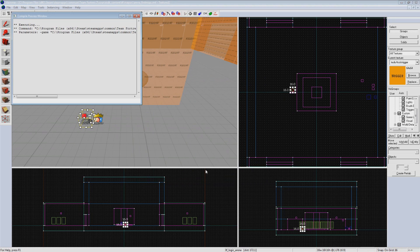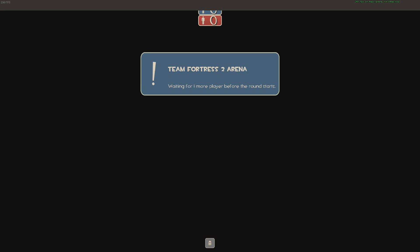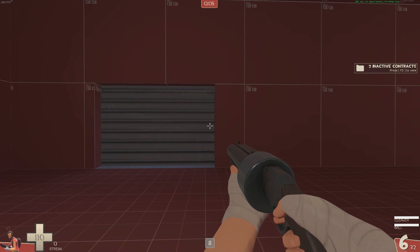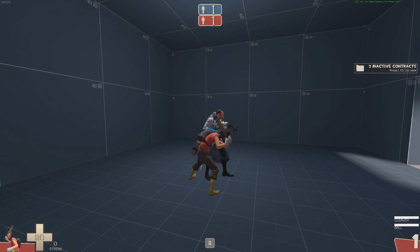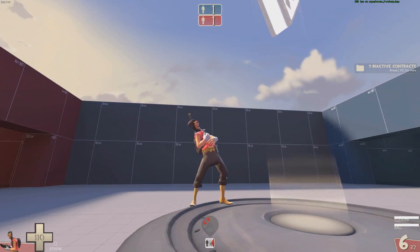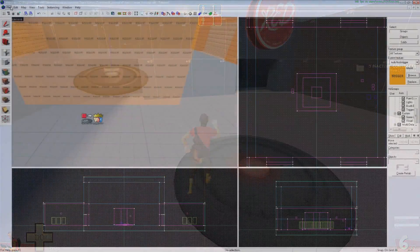Give it a fast compile to test it out in game. A problem with testing Arena maps is that you need more than one player in the game to be able to spawn. Luckily we can use a bot — open up the console and type sv_cheats 1, then simply type bot. This will bring in a single bot, and after a short countdown you'll both spawn in on opposing teams. Make sure all the logic is working: the doors open at the start, the opposing team's spawn room is accessible, killing the bot wins the game, and the control point can be captured to win the round.